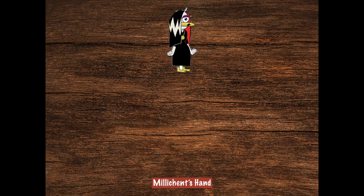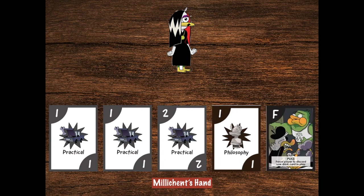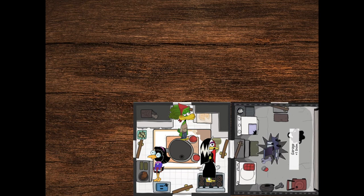Millicent draws her hand first because she can use the cards that she has to plan out the house's layout and ensure she scores the maximum number of points. When Millicent draws, she finds that she has three cards in the practical conversation — that's going to make her a hit with the vocational college crowd in the garage. She has one card to score philosophy points in the study, and a freebie card that gives her a special power later on. Knowing this, Millicent decides to put the garage real close so she can get in there and start scoring points immediately.